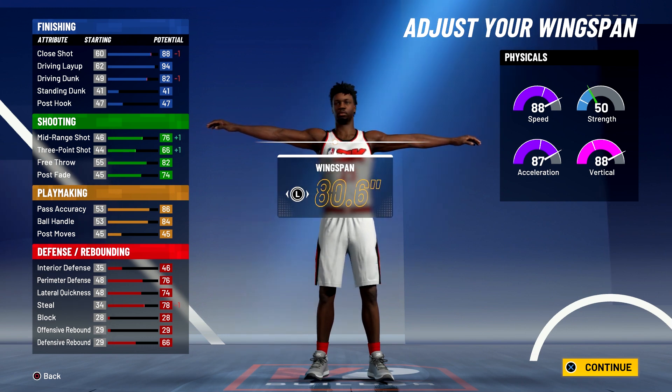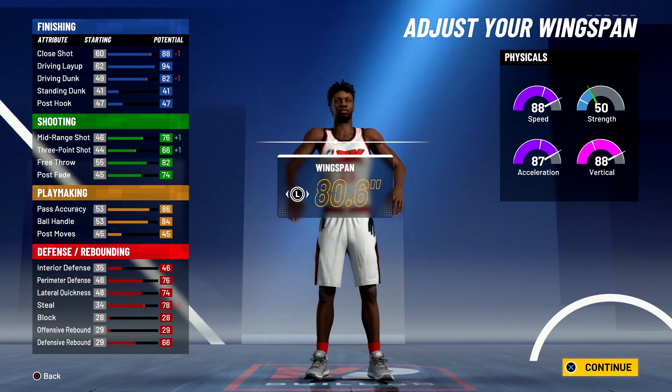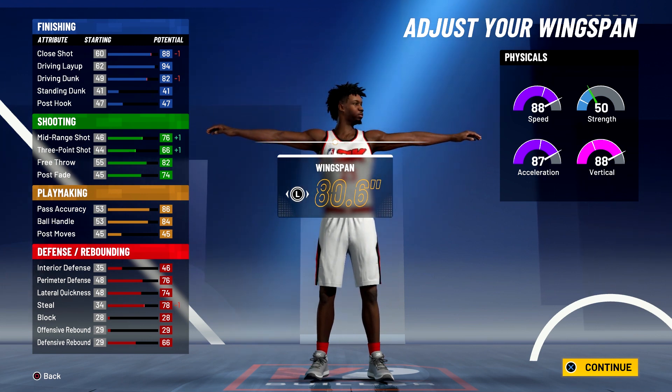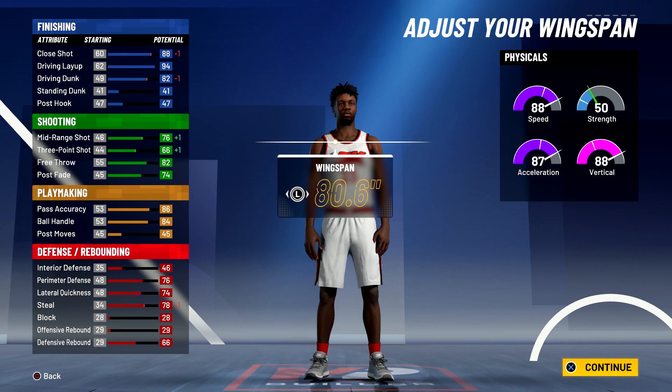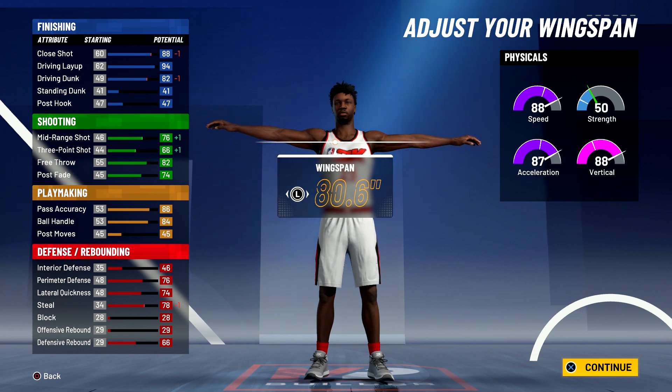At 99 overall you'll have a close shot of 92, a 98 driving layup, and an 86 driving dunk — so you will be able to get all the contact dunks. For shooting you'll have an 80 mid-range shot, a 73 three-point shot, an 86 free throw, and a 78 post fade. For playmaking you'll have a 90 pass accuracy and an 88 ball handle, so you will be able to speed boost and have the pro dribble moves off the rip. For defense and rebounding you'll have an 80 perimeter defense, a 78 lateral quickness, an 82 steal, and a 70 defensive rebounding.